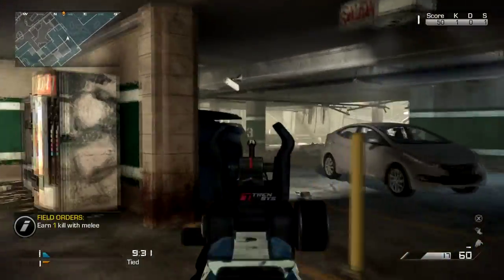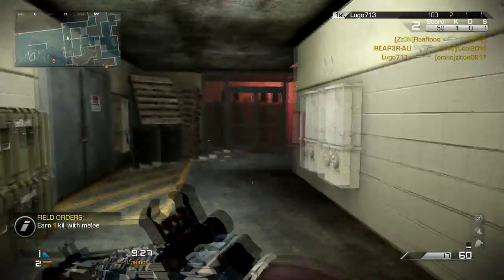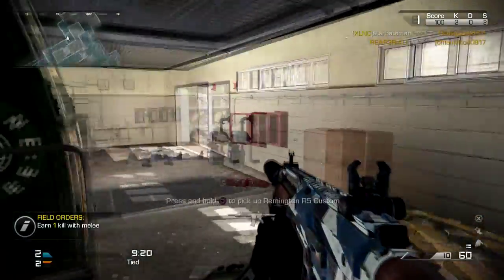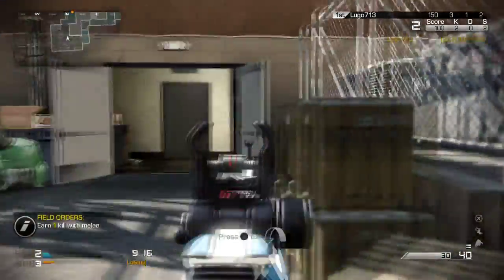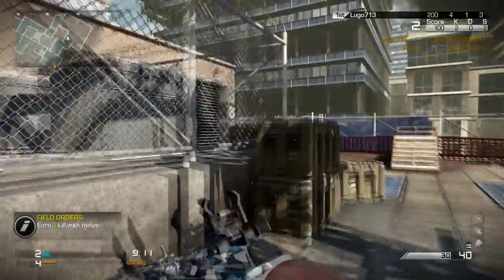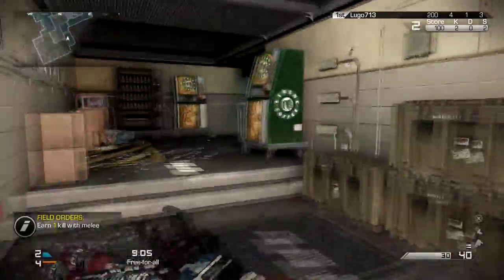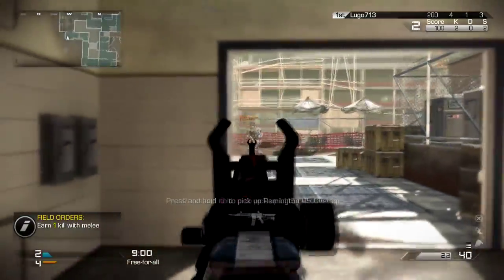For my perks I have gone with Ready Up to bring up your gun faster after sprinting. In free for all you come around the corner while sprinting, and if you are not able to bring up your gun as fast as you can then you won't win the gunfight. Next we have Sleight of Hand — in many situations in free for all and many other game modes we have to reload really fast, and Sleight of Hand helps us do that and get out of sticky situations where you might get killed reloading. That's why I choose Sleight of Hand on almost every one of my classes.